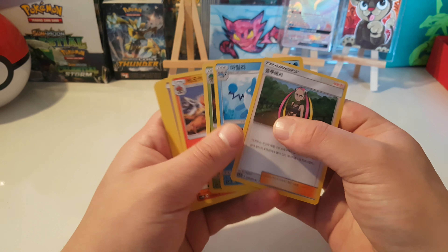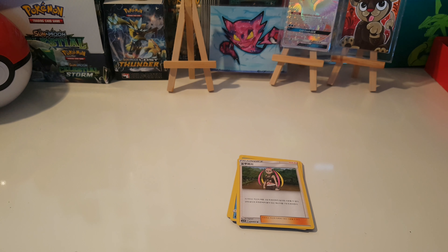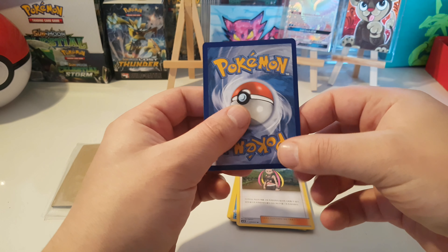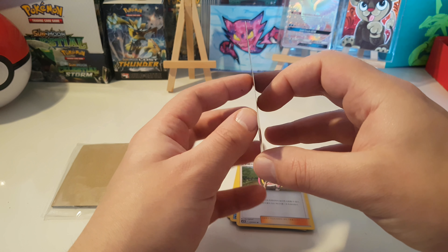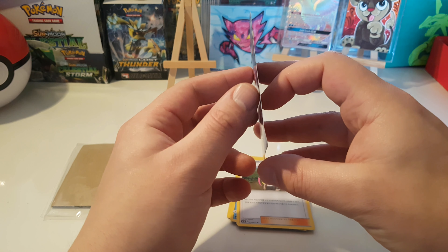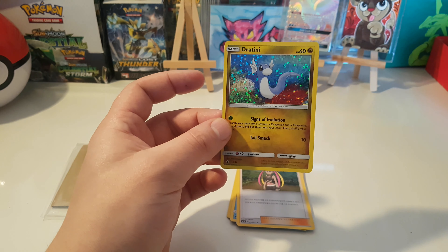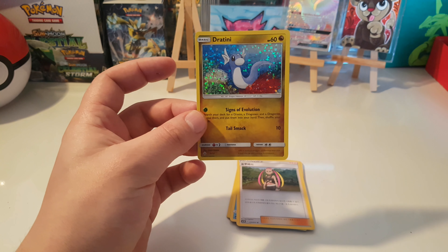I can show you guys I also got one of these McDonald's cards today. Let's show it off too — it's in pretty good condition but it's still a little bent here in the corner, as you can see. It's still one of the best cards we've got so far, and it is Dratini! This is like the fourth Dratini — I found one, got one as a gift, and bought two.